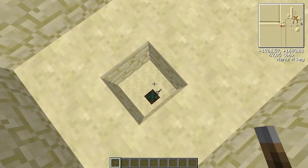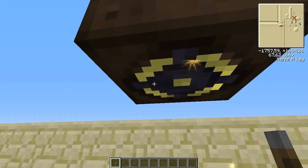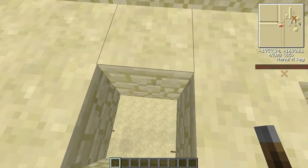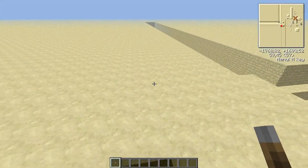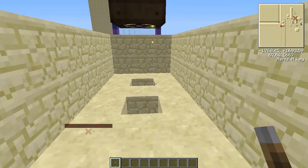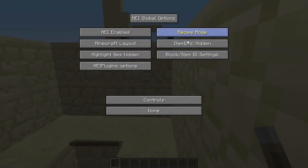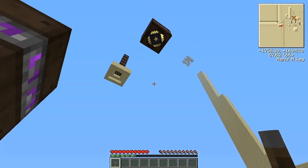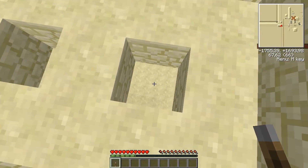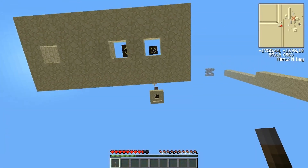You can levitate up 10 blocks and it can slow your descent 10 blocks. You will start to take damage if the fall is higher than 15 blocks. So from 15 blocks, I will take a bit of damage.